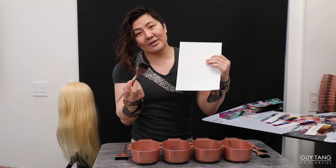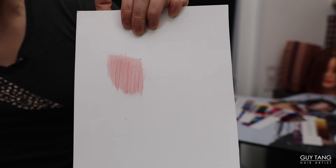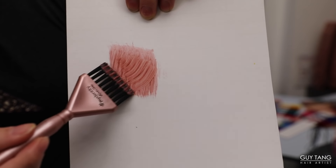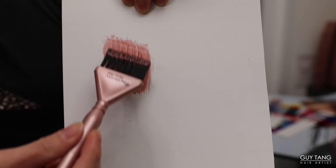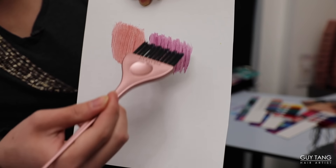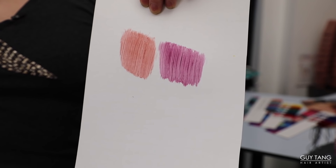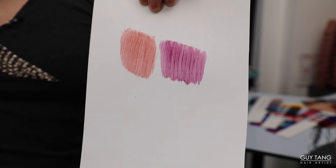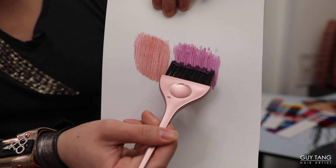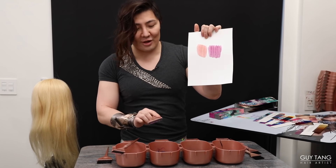I'm going to tap Loverboy on the board so you can see how pastel that tone is. Look how beautiful Loverboy is. Now I'm going to paint on Heartbreaker — it's so beautiful, so romantic and soft. As you can see it's definitely pastel. Sometimes when we look at the bowl we see the full cream of the color, and we need to swipe it on to really see how soft these colors are.